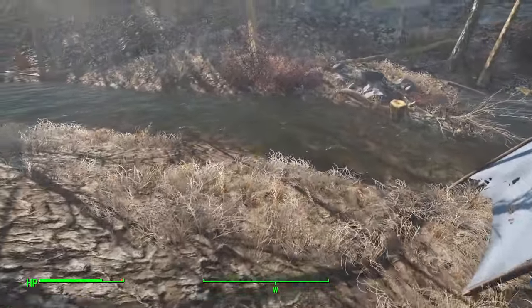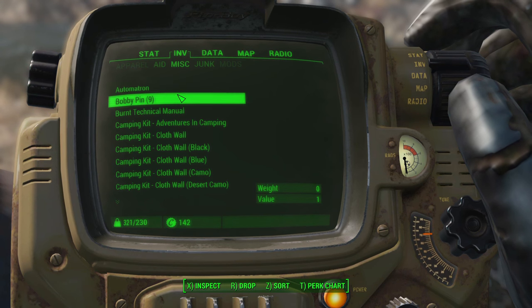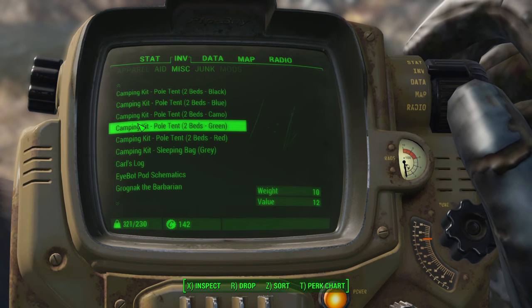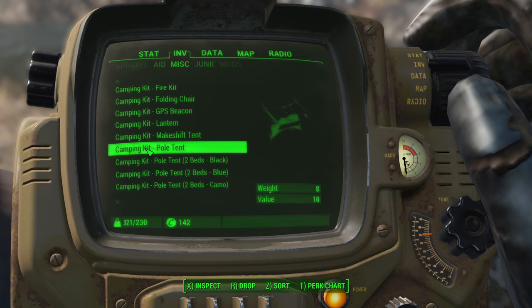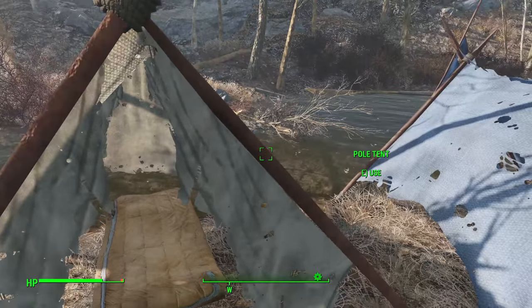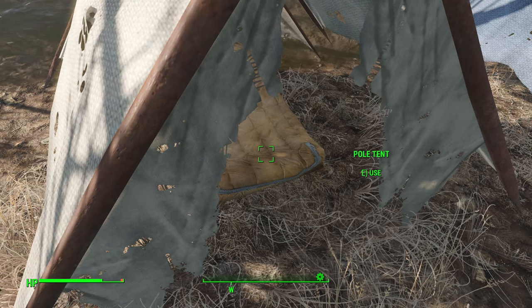Now we're going to take a look at the process of building your own campsite and walk through step by step. If you want to find all the camping kit items you created, you'll find them under inventory and miscellaneous — they all have the prefix 'camping kit' in front of the item name, so it's really nice and organized. For bed types, we have pole tents, and the way you place items — which works for all items, not just beds — is you go to it in your inventory and click drop.